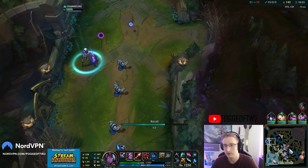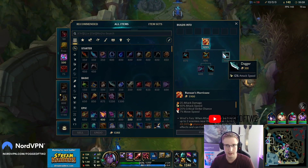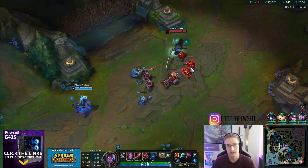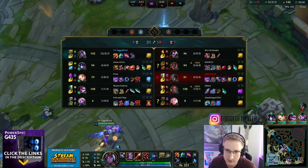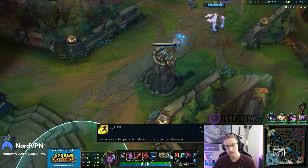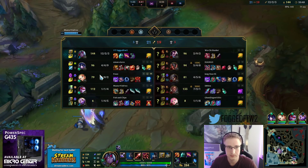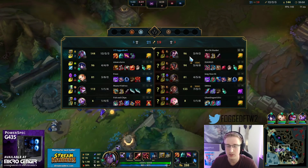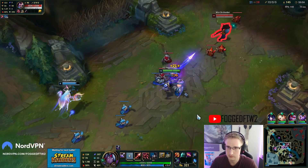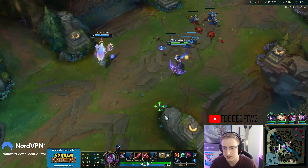That's some pretty good damage. I got my Runaan's so we have our core items. We need to group up and hopefully stay alive - we just need to not get flanked by Kayn again. If we get flanked by Kayn it's just over for us, at least when we don't have Flash. Our entire team scales super well though.